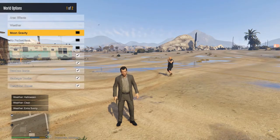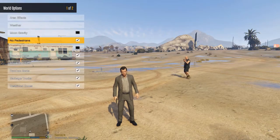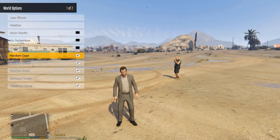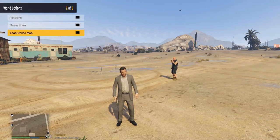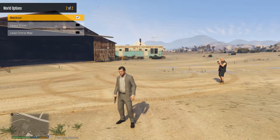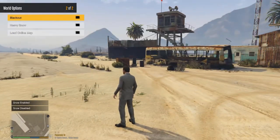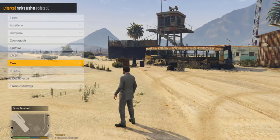You can also enable Moon Gravity — everyone has reduced gravity like on the moon. 'No Pedestrians' means nobody will be walking around, and 'No Traffic' — as you can see in the background, that vehicle just disappeared from thin air. I always have random cops, random trains, random boats, random garbage trucks, and restricted zones enabled to add variety. You can also do blackouts to simulate no electricity, heavy snow, or load an online map with bunkers and everything from GTA Online.